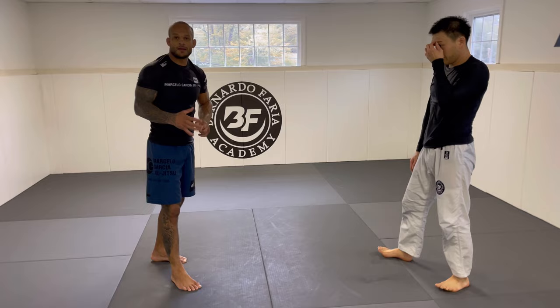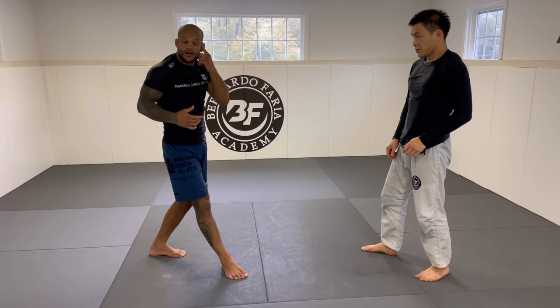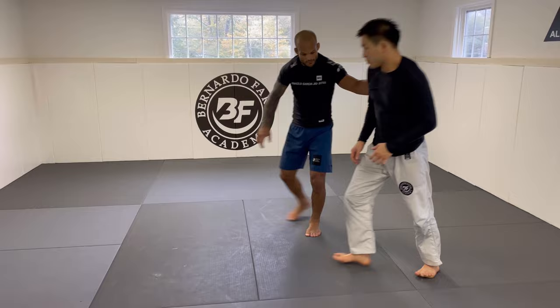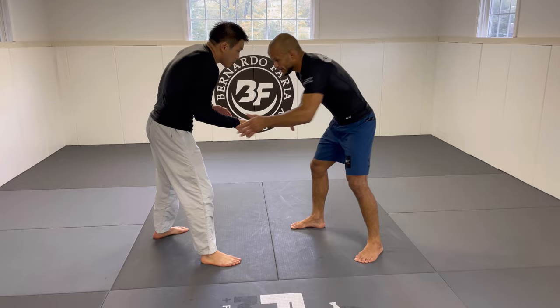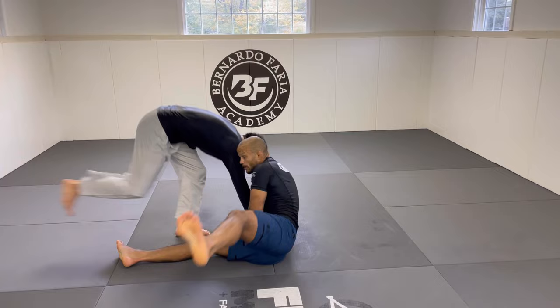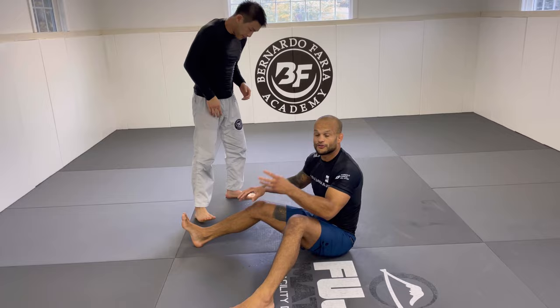A lot of people are afraid to commit to the arm drag. The name tells you — arm drag — you grab the arm and pull the person to the side, but it's very tricky and the person can literally take the leg out. So my first scenario: when I go for the arm drag, Matt's going to take his arm out. I pull, I commit to the arm only, and the person's leg gets lighter — so I'm going to transition into a single leg.